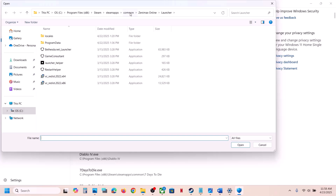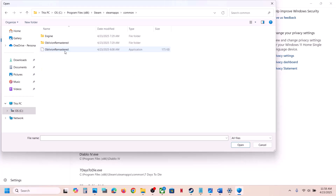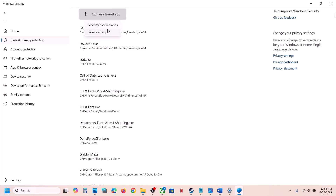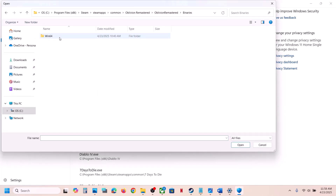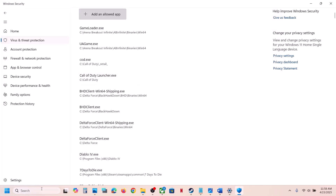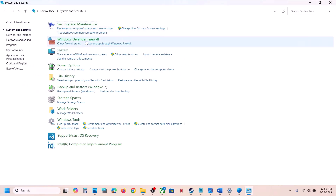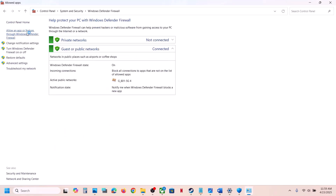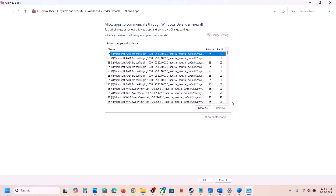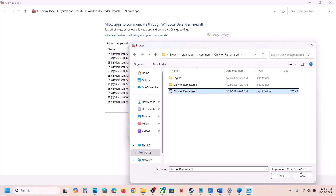Click Add an Allowed App, then Browse All Apps. Navigate to the game installation folder — in this example it's on the C drive — open the game folder, select the exe file, and click Open. Click Add again, then open the Binaries, Win64 folder, select that exe file, and click Open. Now type Control Panel in the Windows search box, go to Control Panel, System and Security, Windows Defender Firewall, and click Allow an App or Feature Through Windows Defender Firewall. Click Change Settings at the top.